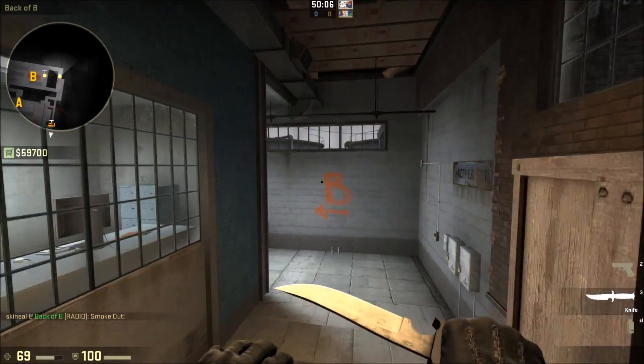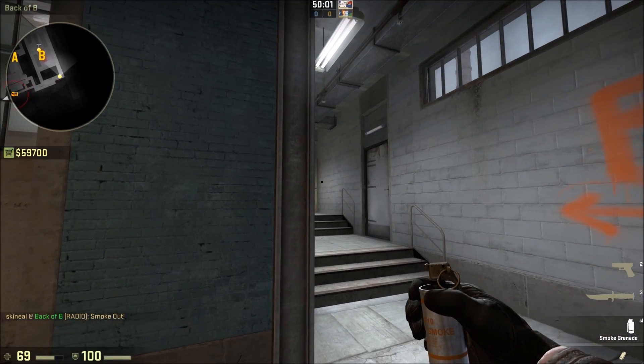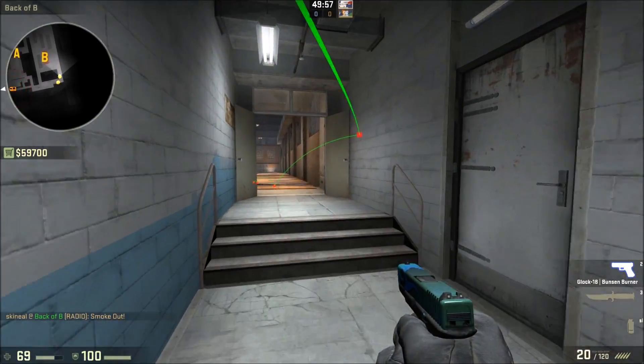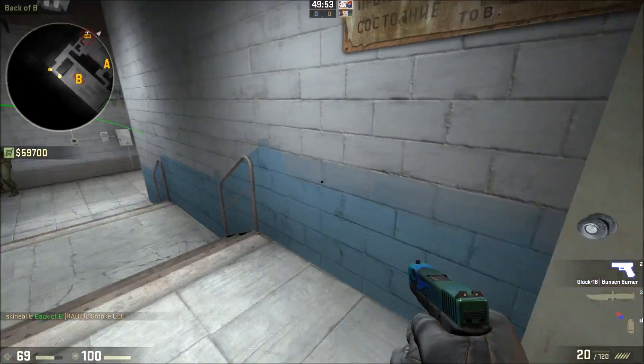And the other one up here — you don't want to expose yourself too much, but you want to move to the left until you see the door. Then just throw to the left of that. And that's going to block off the whole of upper, which means you can come up and shoot the guys on the side.